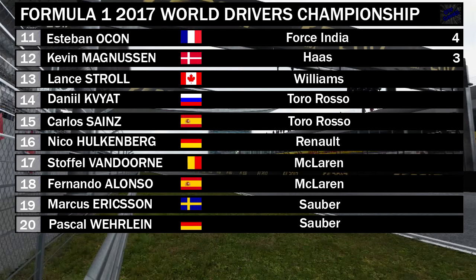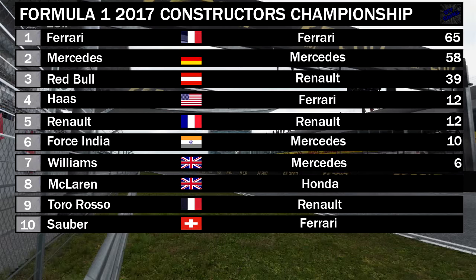In the lower standings, Esteban Ocon is 11th with 4 points, Magnussen 12th on 3. Lance Stroll 13th, the two Toro Rossos follow. Hulkenberg will be disappointed not to score points as he was in a very good position until that engine blowout. The two McLarens are followed by the two Saubers — still yet to score points. In the Constructors' Championship: Ferrari lead on 65 points, 7 ahead of Mercedes on 58. Red Bull 3rd on 39, with Haas and Renault joint on 12 points. Force India 6th on 10, Williams 7th on just 6 points — only one points finish this season.